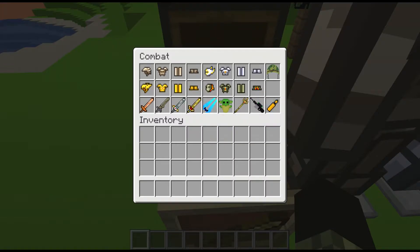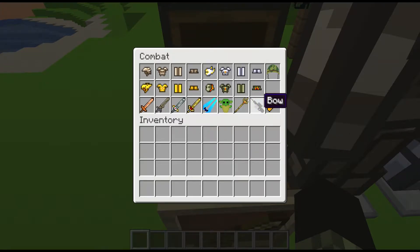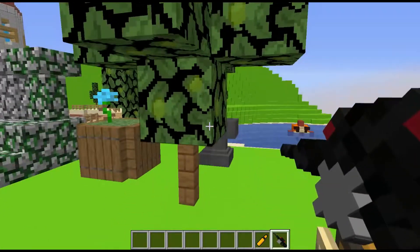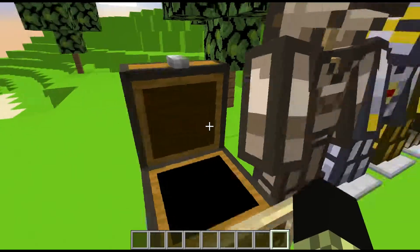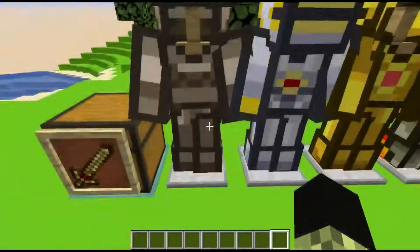We got the Totem of Undying as baby Yoda, which was popular - Torea tried it. The bow is a sniper rifle, and the cool thing about the bow is when it's fully charged the scope turns red and you shoot out actual bullets - pretty cool. These are the armor sets I use from the Torea texture pack: chain, iron, gold, and diamond.